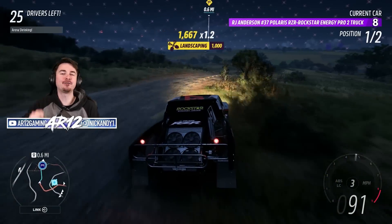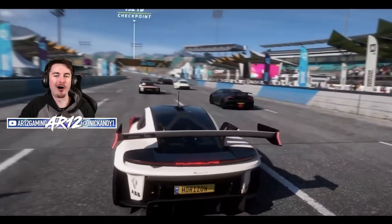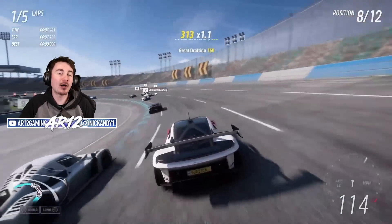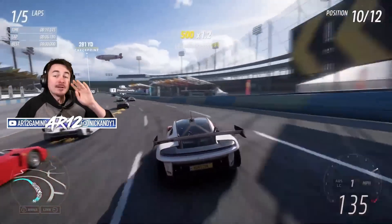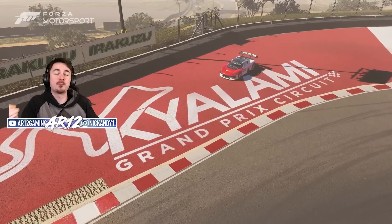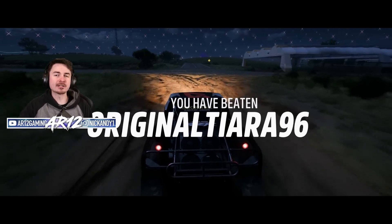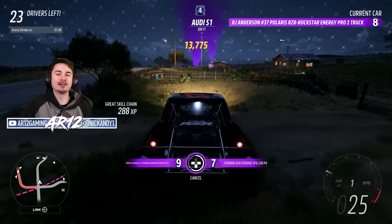Moving on to our fourth and final new car — this is the Porsche Mission R. It is also coming to Forza Horizon 5, another dedicated race car. You can unlock this thing in the spring by getting 20 points in the festival playlist. Essentially it is a race car version of the Porsche Taycan: a 1000 horsepower, all electric race car that does 0 to 60 in like two and a half seconds with a top speed of 190 miles an hour.